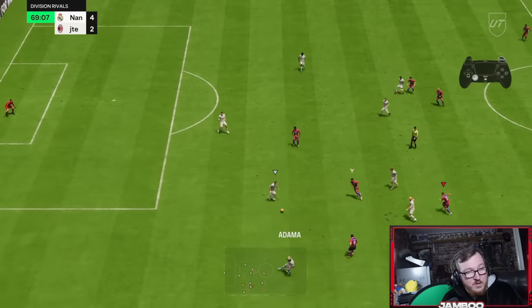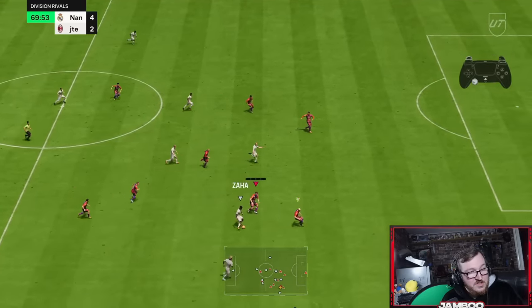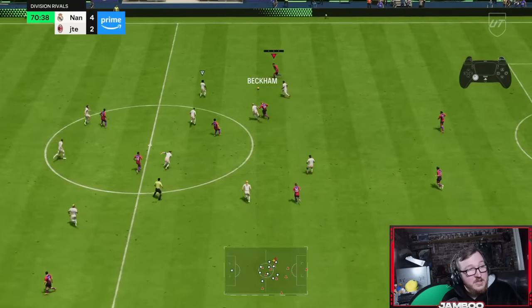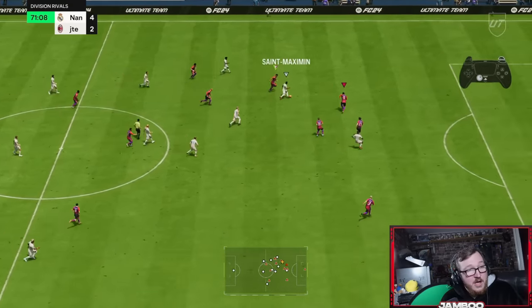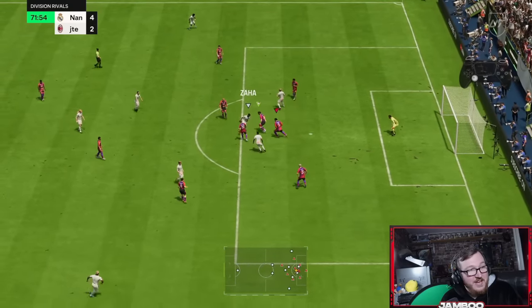We'll cover Zaha — he's going to go for the inside. Crazy interception. That was a risky pass. We'll second man press, try and get a little bit aggressive.